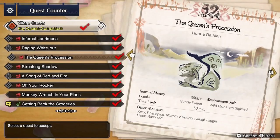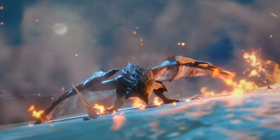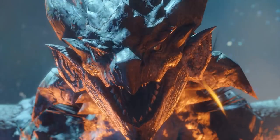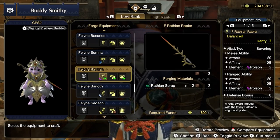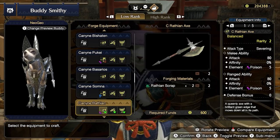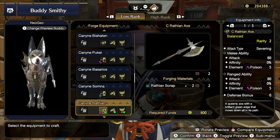You should hunt Rathian in the key quest The Queen's Procession. Rathian's materials aren't overly useful, so it's safe to give your buddies some upgrades here. Convert some of the more common Rathian materials like scales to scrap and forge new weapons for your buddies. Forge the Feline Rathian Rapier for your Palico and the Canine Rathian Axe for your Palamute using a total of 4 Rathian Scrap.